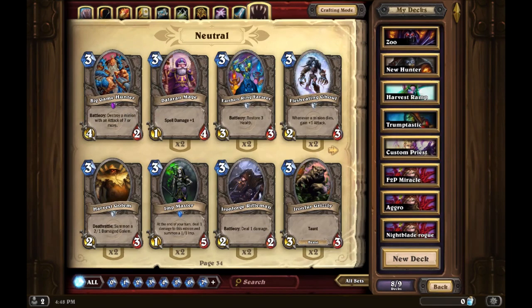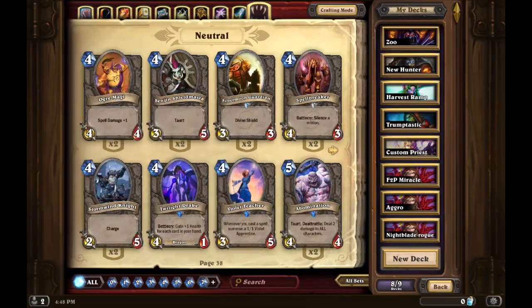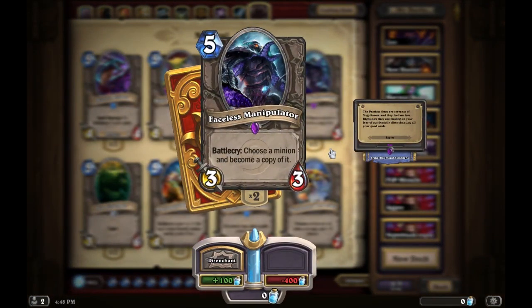This video might go pretty quick — I don't have too many epics. Faceless Manipulator: this card is amazing. You could pretty much put this card in every single deck that you play and it'd be useful — even in Zoo Lock or really hard aggro decks, because you can copy anything with it.